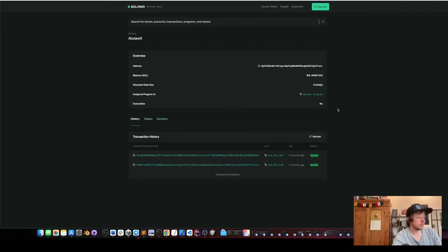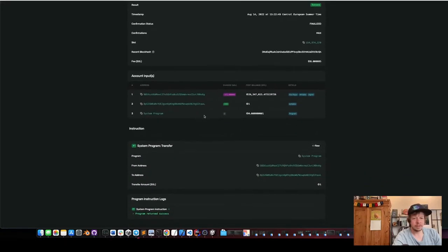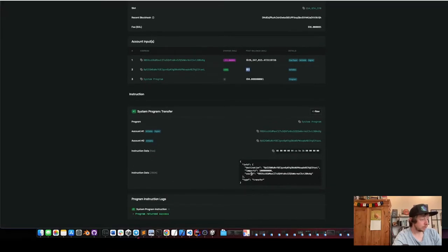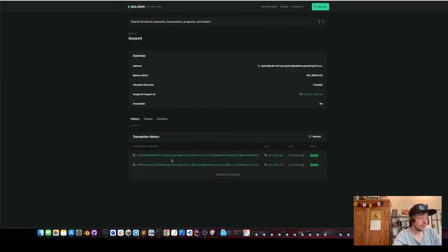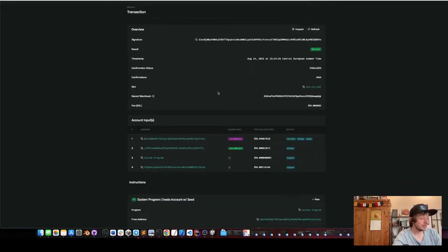We can see two transactions here. The first one is the one that created the program account — not a token account, but the associated program account. You can see post balance I still have one SOL. Here we can see the instructions — actually the first transaction is the airdrop, so it was a bit confusing.